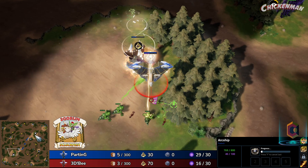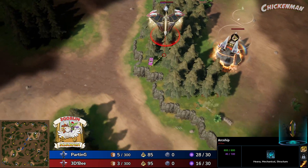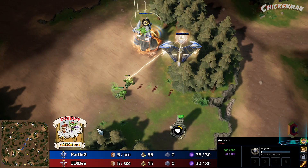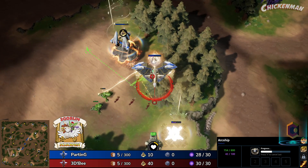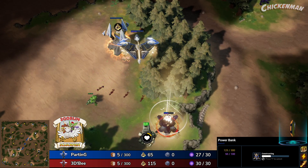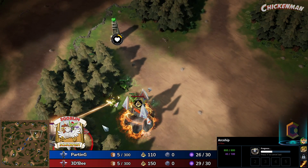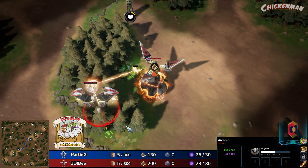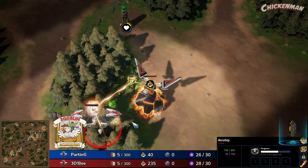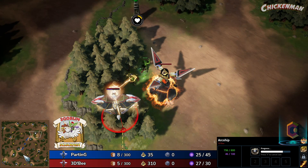Yeah, I would say this map for CvC is wild. I'm very intrigued in what we're going to see here. Parting already taking out the health camp. B doing no such thing — oh wait, he is, okay, he started it a little bit later. I'm interested in the thought process here, a little bit worried on the pathing.